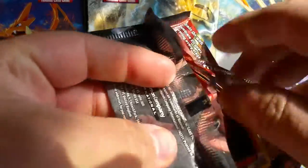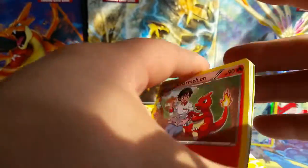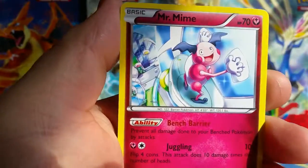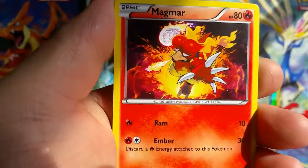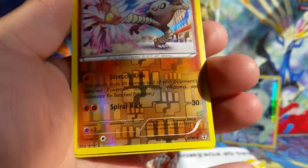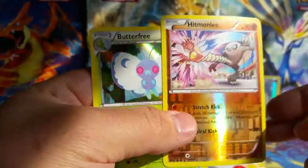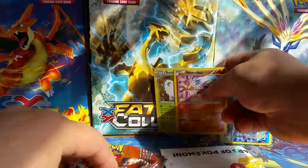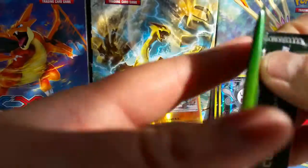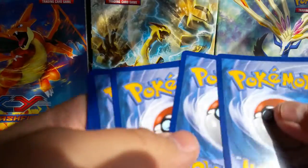Awesome, first pack we got Charmeleon, Mr. Mime, DCE, Magmar, Fighting Energy, Dow Duo, Caterpie, Hitmonlee, Rare Reverse, Swirlix, and a Butterfree Hollow — not bad! So that's three points I believe. Got a Venusaur.